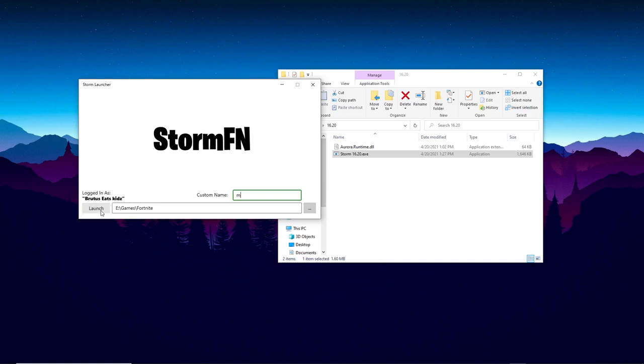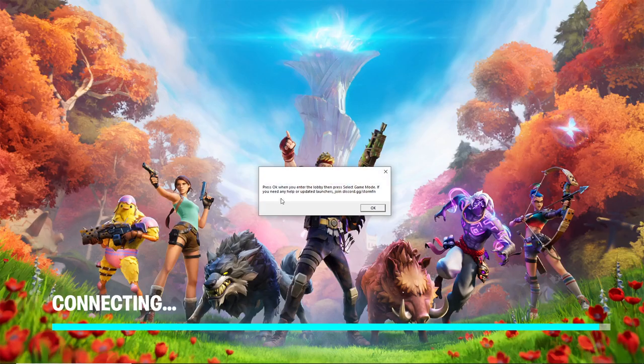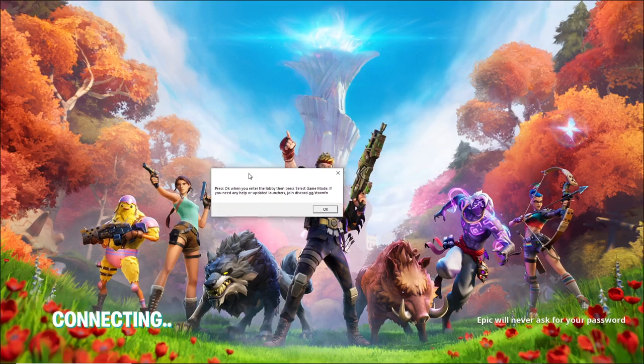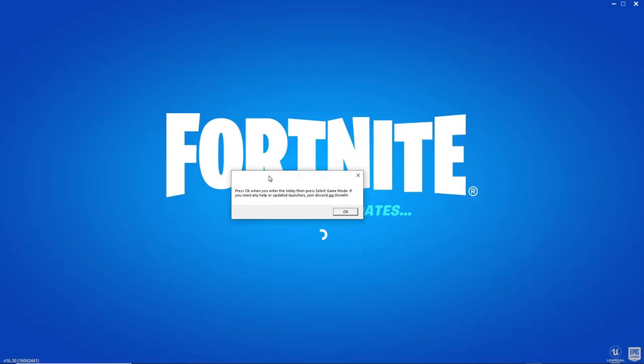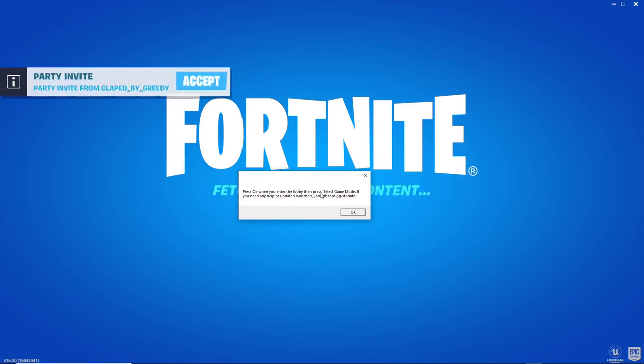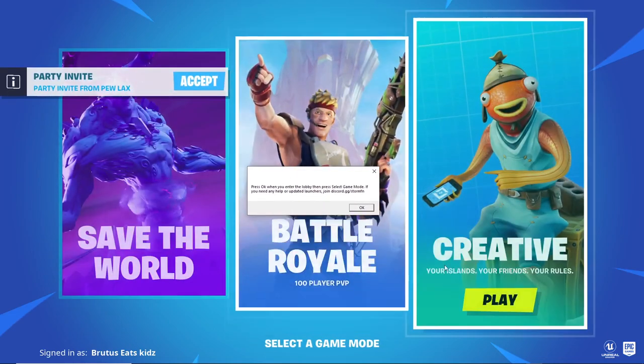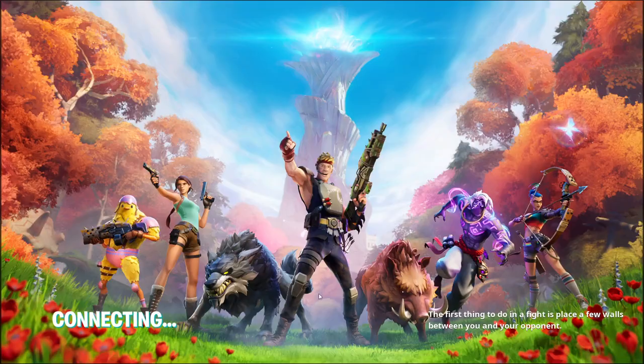What you want to do is click on the Launch button and this will launch up Fortnite for you. There are a couple more steps so make sure you don't leave the video just yet, because these are very important and you have to do them in the exact same way that I do them, otherwise this will not work. Wait until the game gets to the Select Game Mode screen, then click on Battle Royale.